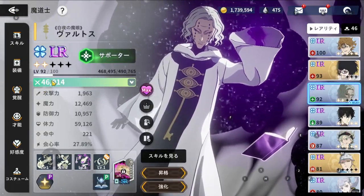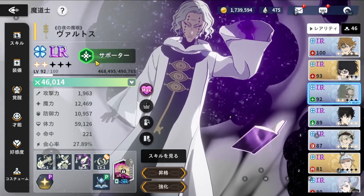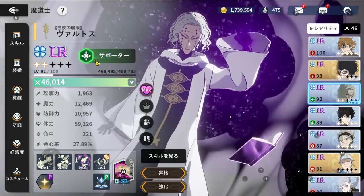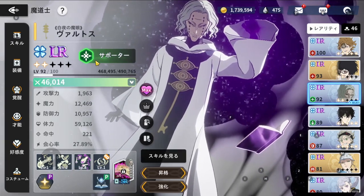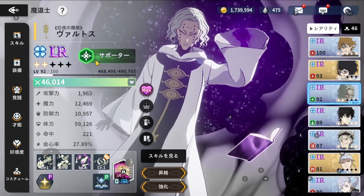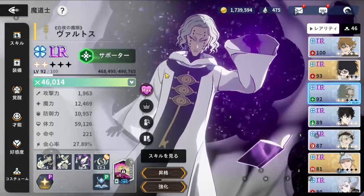Overall, this character is definitely very, very useful. Ever since I got him, he's been an absolute asset — keeping me up in PvP and helping with PvE. He definitely deserves a spot as one of the top three speedsters, alongside Finral and William. I'd rank it William first, then Vaultos, then Finral — but all three are absolutely amazing units.